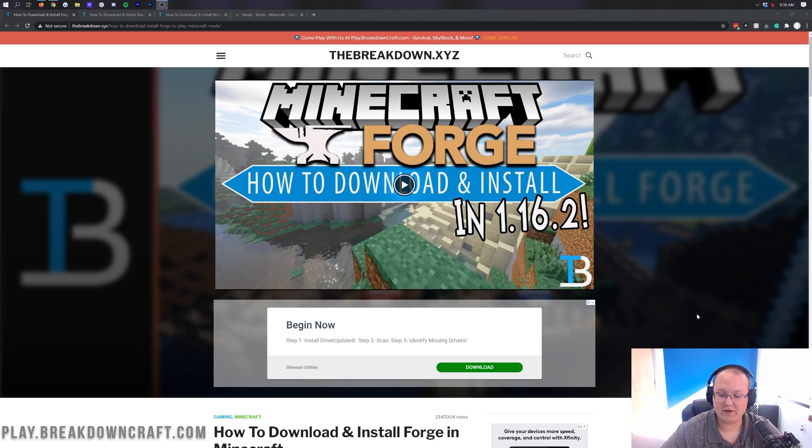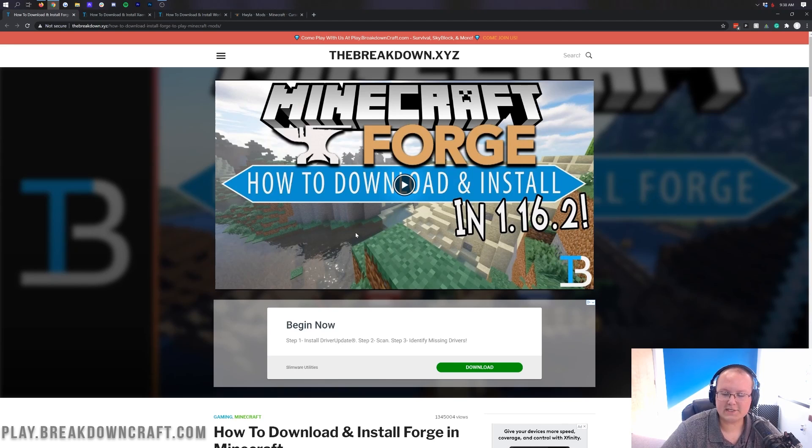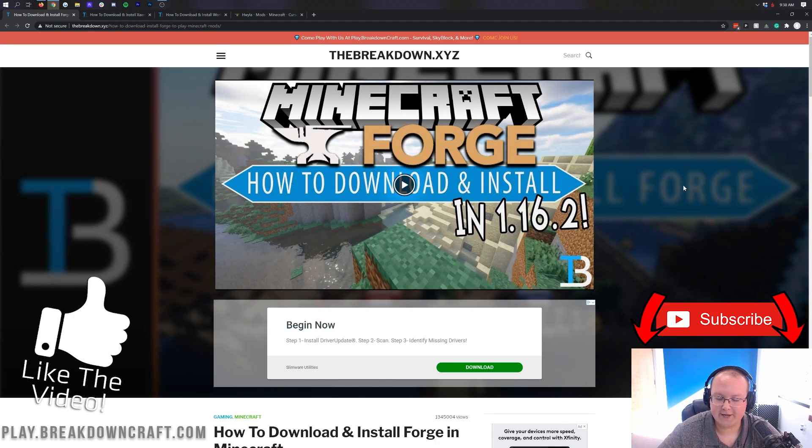If you don't have Forge, go here and get it. We have helped over 1 million people get Forge, so we're pretty much guaranteeing it's going to help you out. Go check that out, get Forge installed, and then come back to this video. Once you've got Forge installed, it's time to download some mods.